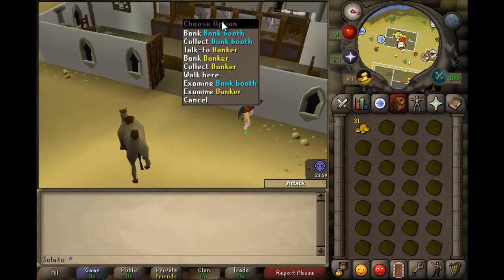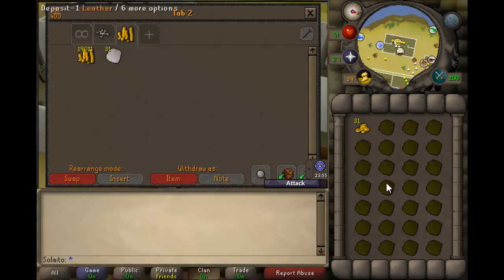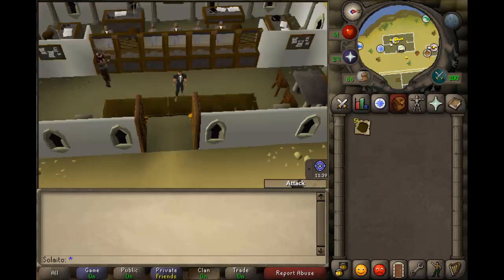Then you run all the way back to the bank and deposit all the soft leather in your inventory, and you keep on doing this. I'll do one more run off camera — and I'm back. I just completed my second run and now I have 54 leather in my inventory.